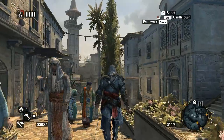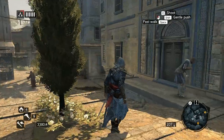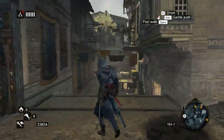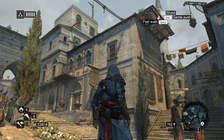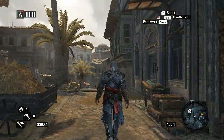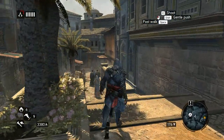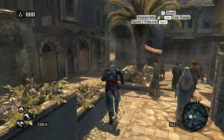Maybe I should just take a trip to Istanbul before I finish the game — that'd be nice. I think the usual things will apply: most of the buildings will be too small — well, not too small, but much smaller than they are in real life, and probably the city itself is much smaller too.